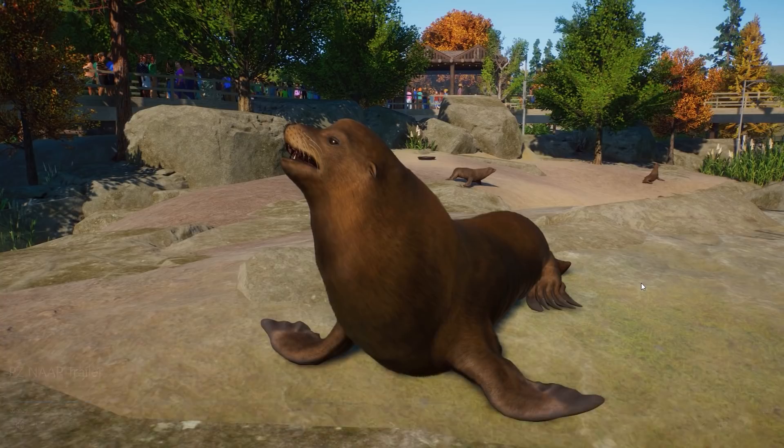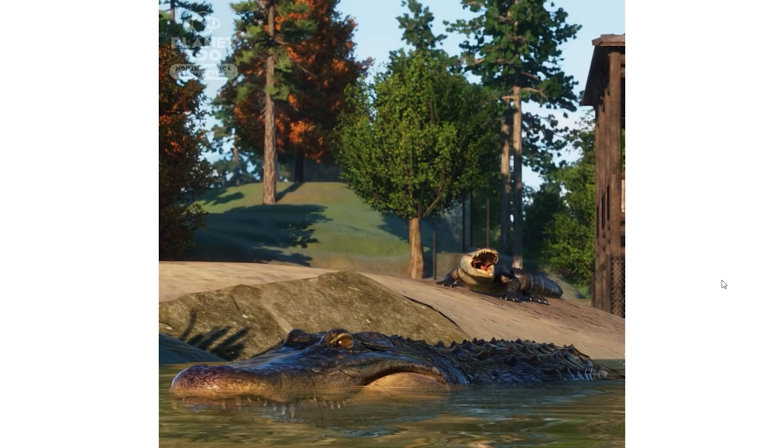For someone that was not really excited about the thought of a North America pack, my oh my — Frontier really really knows how to make someone excited, because I genuinely am excited about some of the animals in the pack. We also have screenshots of the American alligator — I would love to see more of this one, but so far it looks absolutely fantastic. I'm expecting it to dive as well, similar to the dwarf caiman.